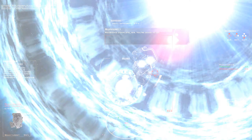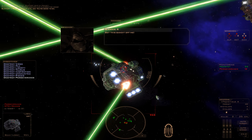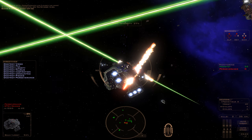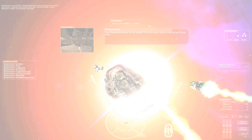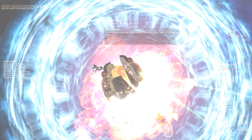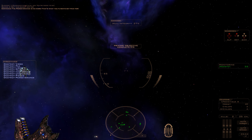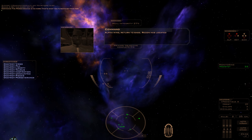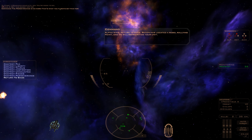The NTCV Perseverance has cleared the node. Rearming fleet, sir, you're good to go. Get this bandit off me! The Perseverance is an award — that's what you flyboys get paid for. Alpha Wing, return to base. Recon has located a rebel rallying point and we will reprioritize your unit.